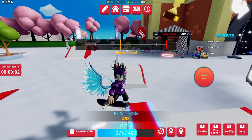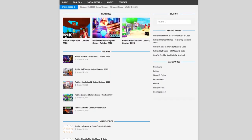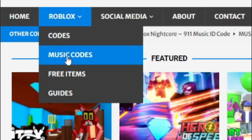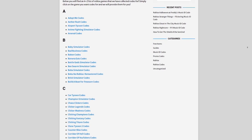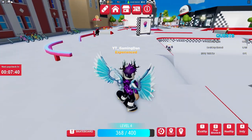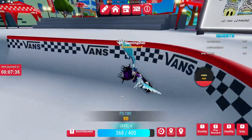Before we start anything off, I do need to tell you all about rblxcodes.com — that's my own Roblox code website where you can find game codes, music codes, and guides. There is tons of stuff in there that you guys have to check out. Overall, there are codes for 300 Roblox games, so if you need a code for a game, it will be there.